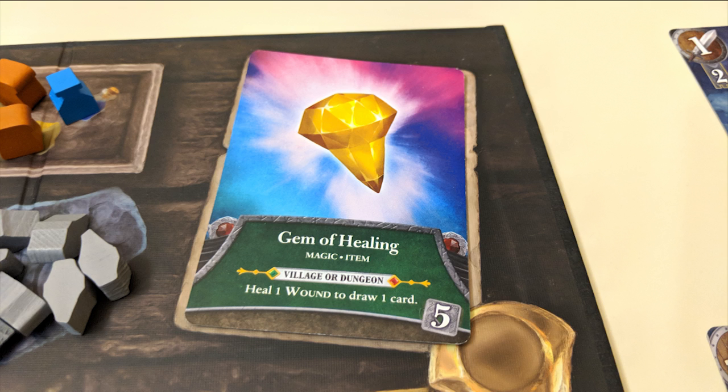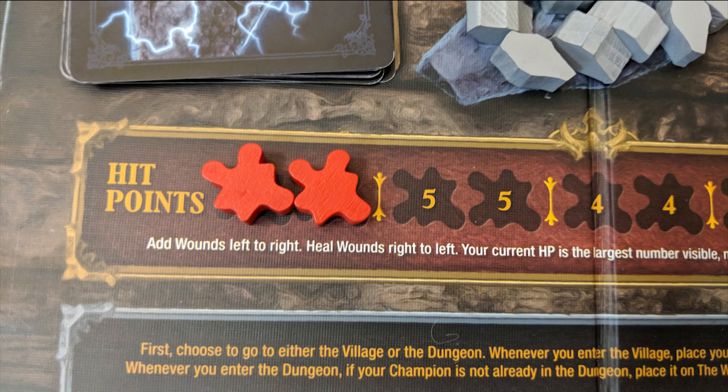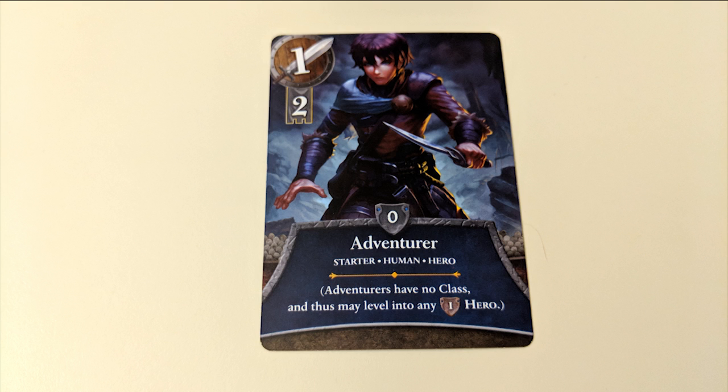Whenever your main deck runs out of cards, shuffle your discard pile to be used as your new deck. After buying a card, you can heal up to one wound from your character board. Finally, in the village, you can level up one hero. You'll start with basic heroes with no class, but they can grow into better things. Each hero has a shield with a number indicating their level.